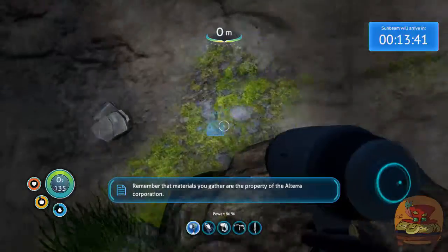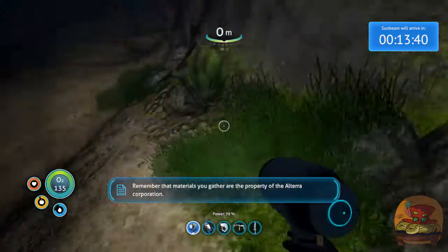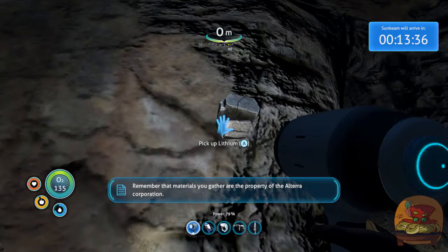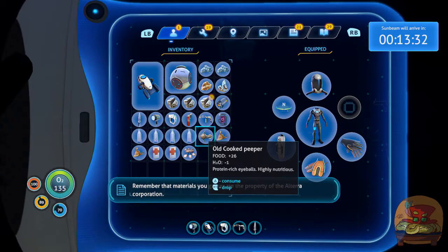Welcome everyone! We are the Grin Brothers and we've found diamond! Well, except that's lithium, but you know. Shale crops can spawn in here, which give us a chance to get diamond.